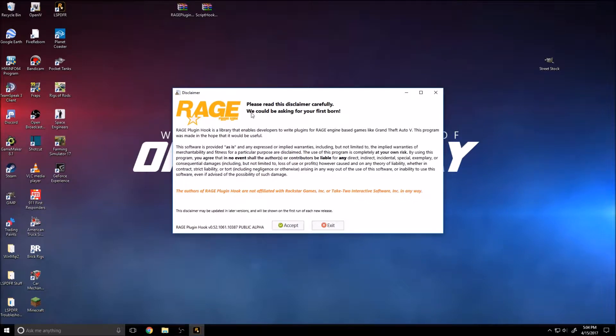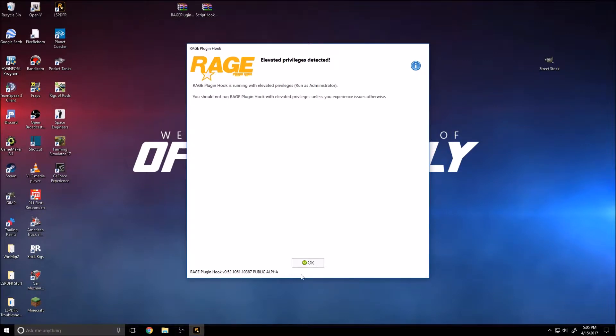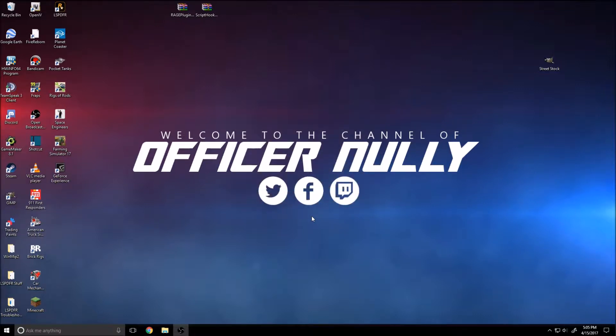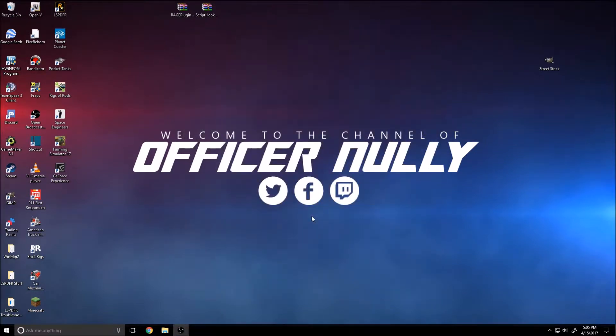There's a disclaimer — please read it carefully. It's just saying you're not liable for any damages to the game or whatever. Click Accept. Always run as Administrator — it creates fewer problems in the game. Click OK, then it's going to check your compatibility. That means it checks if your game is compatible with the RageHook Plugin and it's going to go through all those checkmarks, then it will launch.